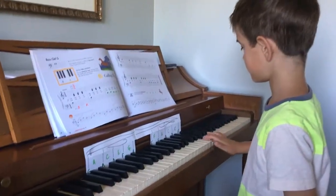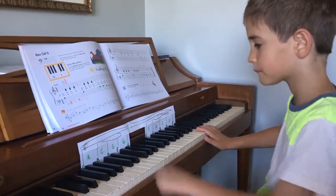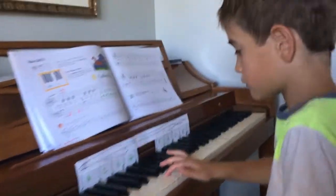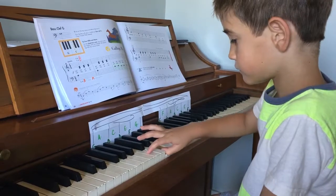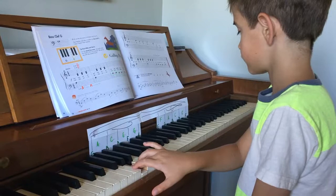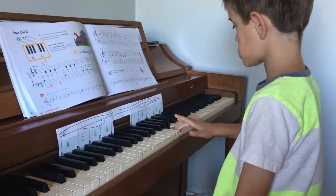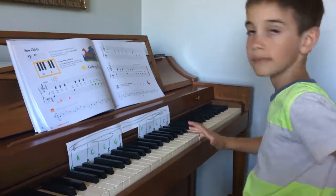Now I want you to play all the space notes. How many space notes do we have? Five. Count them — five. So those are lines; the spaces are the ones in between. So we have in between — yeah, good, that's one of them. G for grass. E. C. And on the other side — yeah, good, that's it. F. A. C.